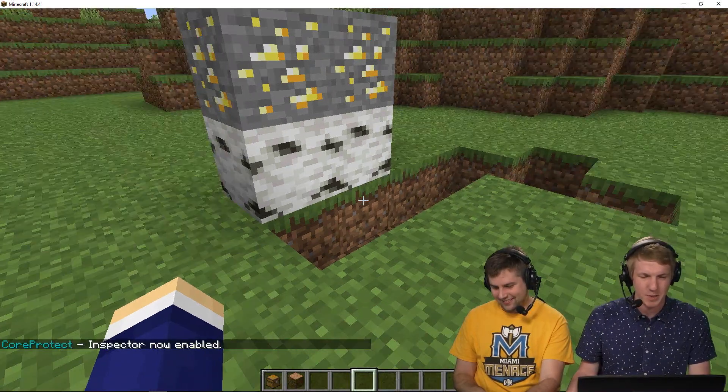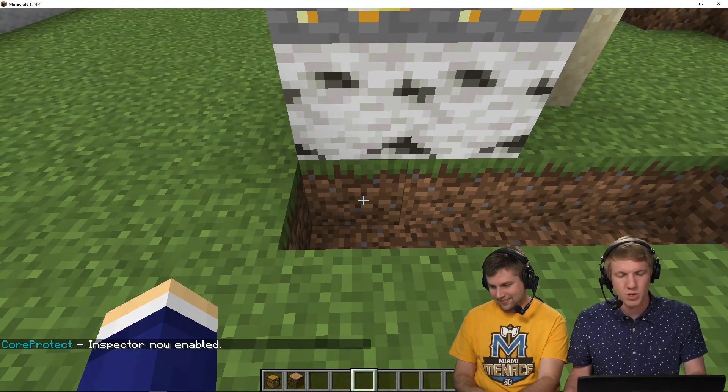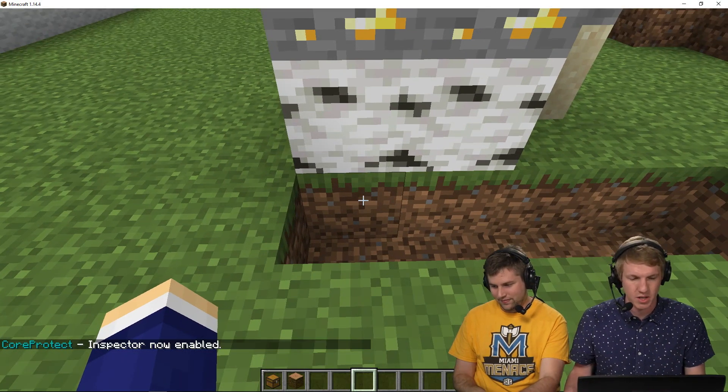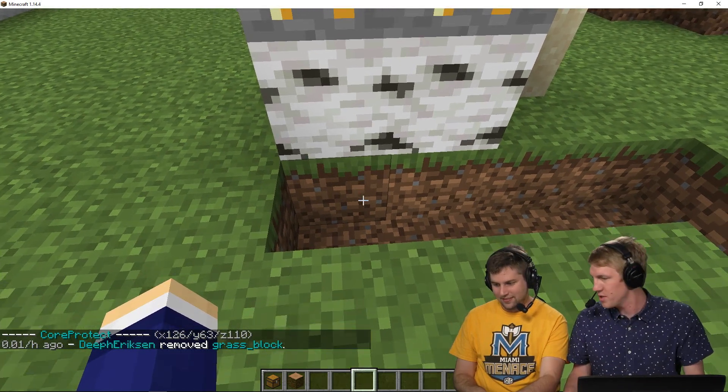CO inspect. Inspector is now enabled and what I can do here is I can right click right here and it will show the block inside. So Deef Erikson removed a grass block — I can see that you did it 0.01 hours ago.